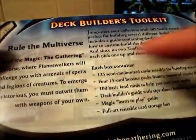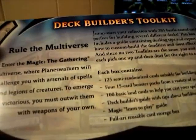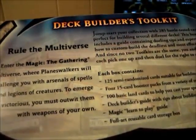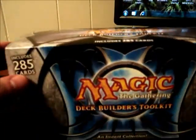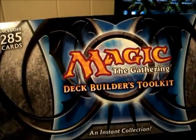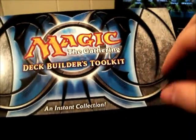This box contains 125 semi-randomized cards, four 15-card booster packs, 100 basic lands, a deck builder's guide, a Magic learn-to-play guide, and a full art reusable card storage box. The box is actually pretty good — you can fit a full top-loaded EDH deck in here, or a 60-card standard deck with your sideboard plus a little extra room for traders.